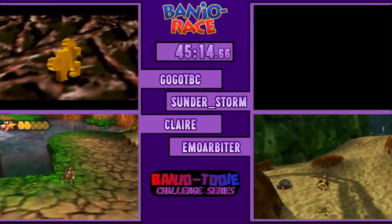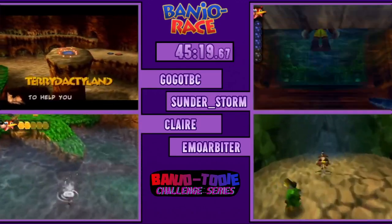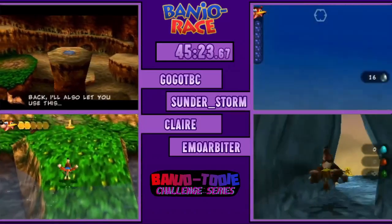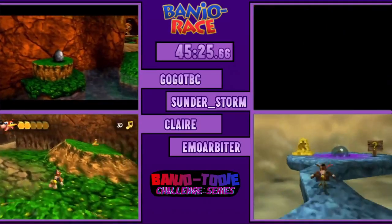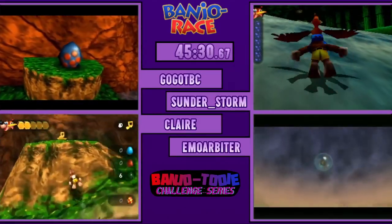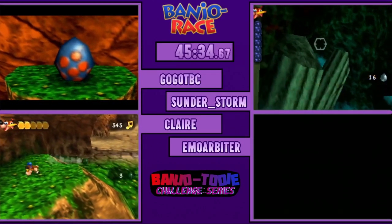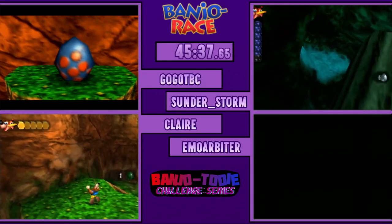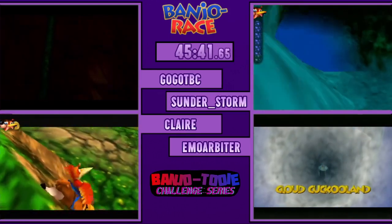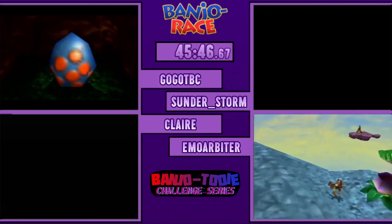Claire dumping a bunch of nades she doesn't need. The chat has devolved. Gogo watching his cutscene — he's going to collect two Jiggies here, drop down, do Roar Cage, and just dip. What does Gogo still have left? CCL and JRL, right?